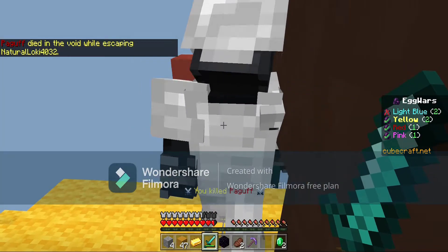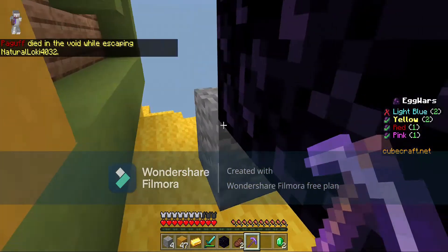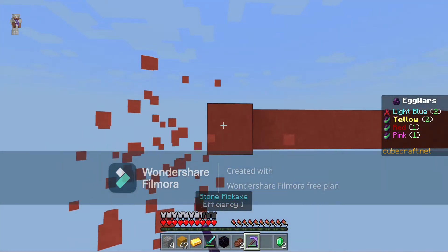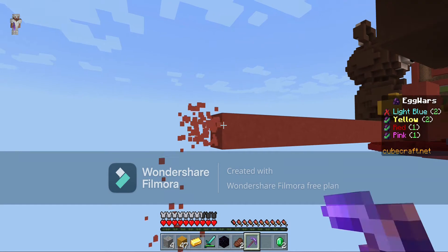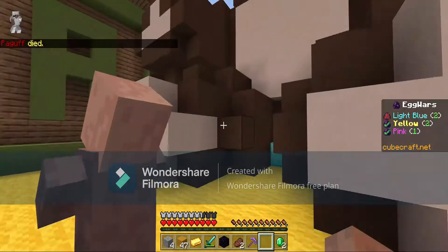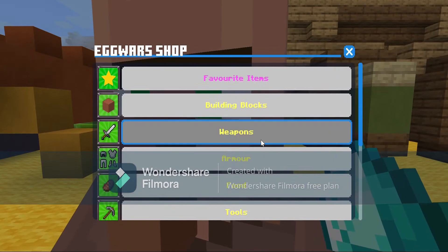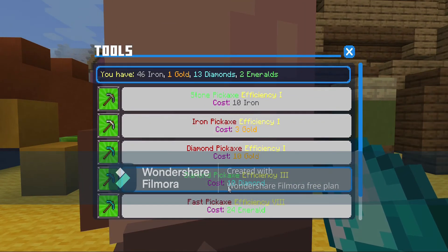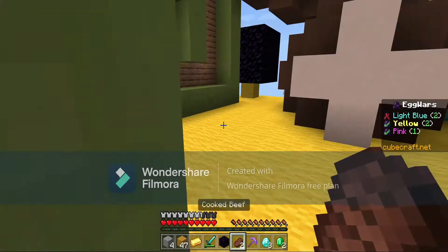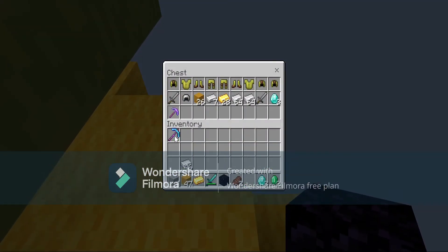I hit him off the edge! Okay, that's good. My egg is very well protected but people keep wanting to come and destroy it. I think I need to destroy their egg. They've already gotten a pretty good pickaxe. I'm gonna get a good one as well - an enchanted diamond pickaxe! 10 diamonds. I can go to the chest, put the stone one in, take the diamond one and go back out.